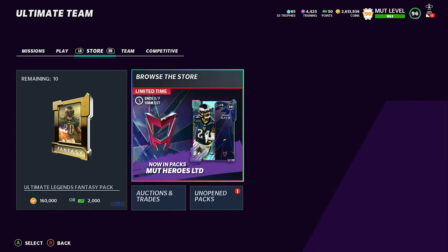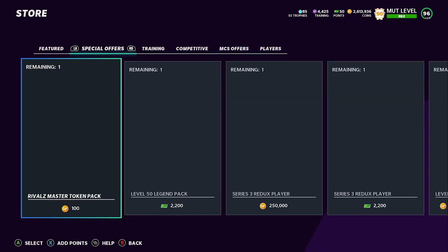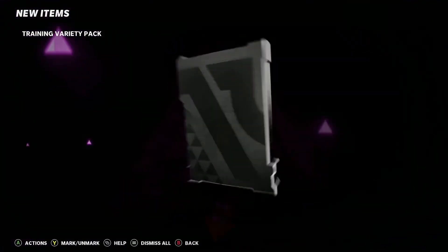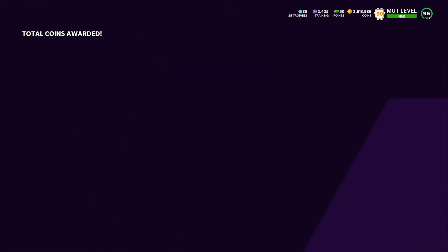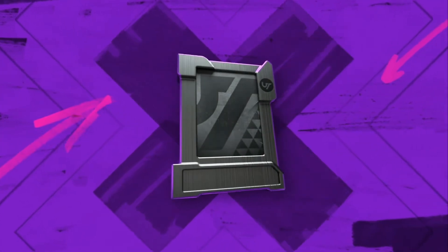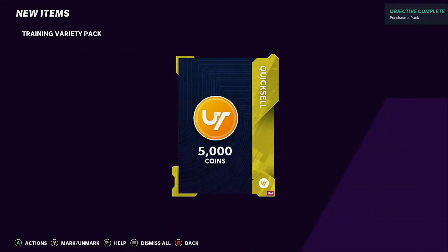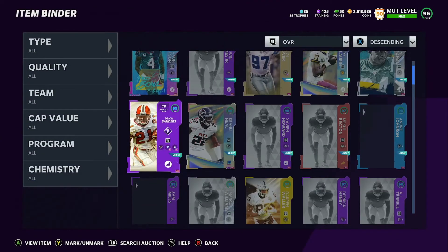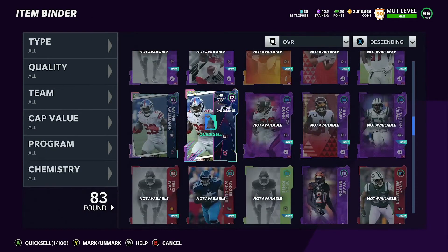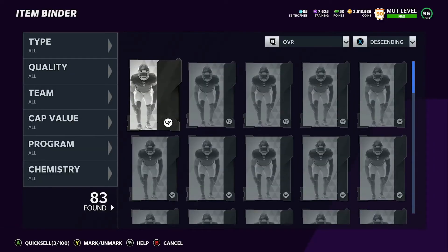We have new limited impacts — Ricky Jackson 98 overalls — which are pretty sweet. I don't expect to pull one but that'd be sick. We're gonna get a power up. I only have a couple thousand training, we'll do one more even though it's probably a waste of training. I could really use that training elsewhere. Also, you're going to get a lot of free 87s and 89s from doing those solos. I have two 87s and an 89 — I'm just going to quick sell these.